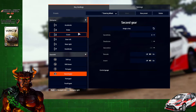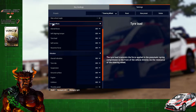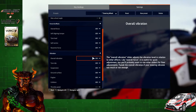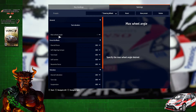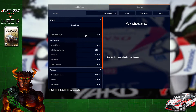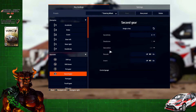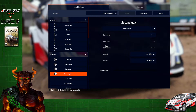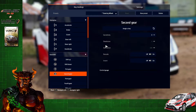Once you have everything mapped out the way you like, go into Settings where you can adjust all of your force feedback and vibration effects. Unfortunately we can't adjust wheel angle in-game, but we can do that in Race Manager. If this method did not work for any reason, I do have two alternatives — just keep watching and I'll show you.